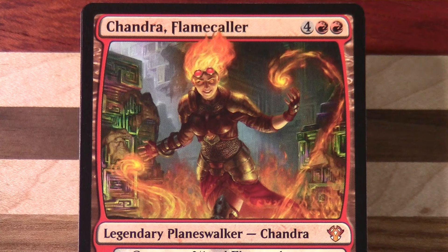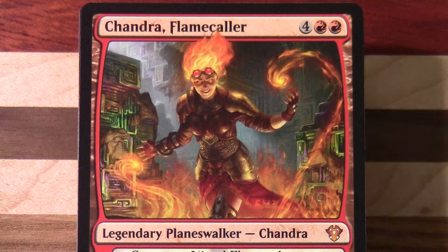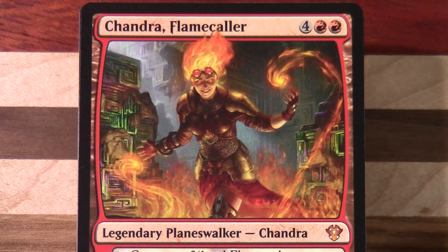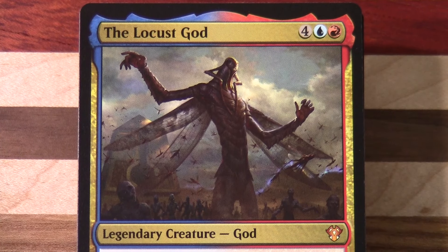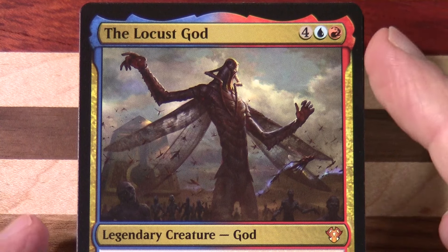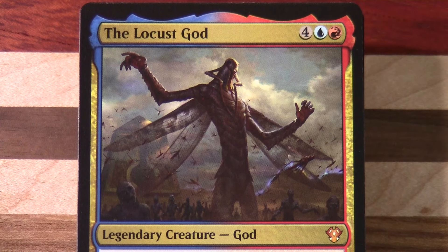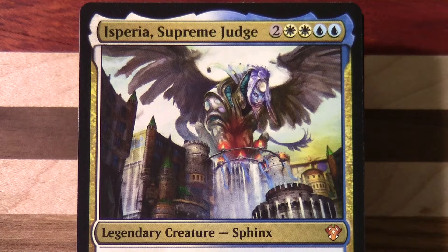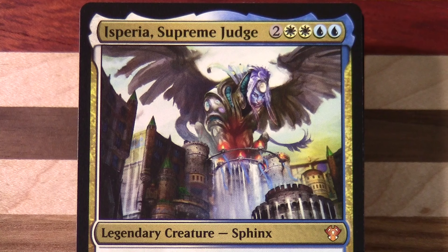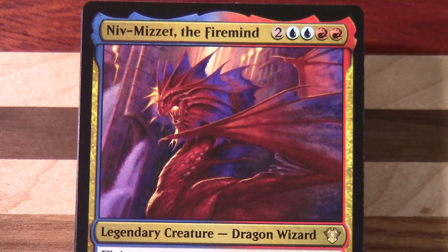We'll now go through the other legendaries that are in the deck — not intended as alternates for this particular deck, although you could build them for something else. So we've got Chandra, and also the Locust God in here. Pointing out this whole border business now — we're in an era of Magic with this crested area which impacts the outer black border. We've got a blue-red one here so we've got the blue-to-red bleeding and the gold multi-coloured card. Always interesting to see how those changed over the years. Isperia Supreme Judge is in here.